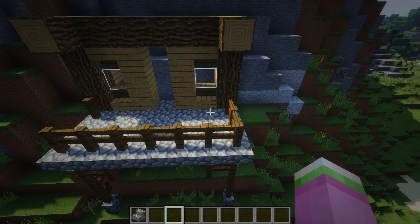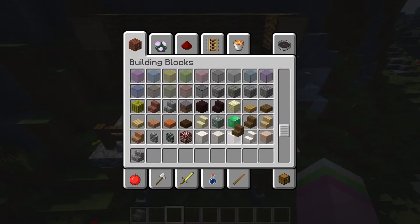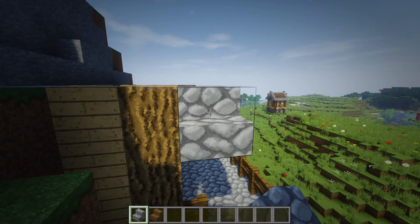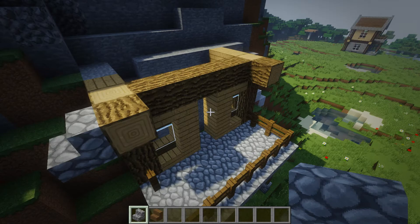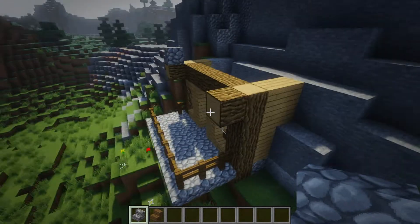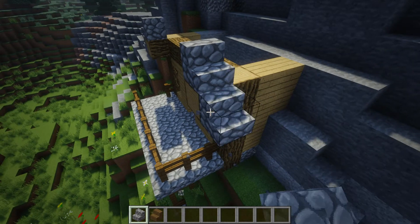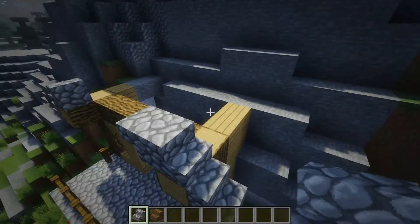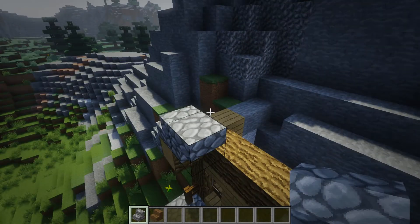So you're gonna come back with your cobblestone stairs and some spruce wood stairs — just a little pointy roof, nothing fancy. On the peg that you stuck out earlier — your fancy log peg — you're just gonna put your stairs, and then you're gonna repeat the upside-down stair thing, the normal stair thing, and the upside-down stair thing all the way across.